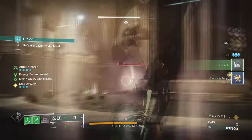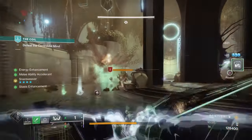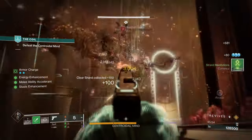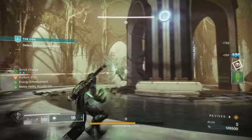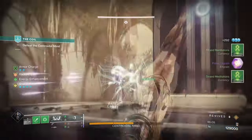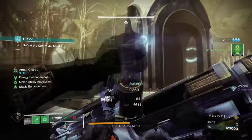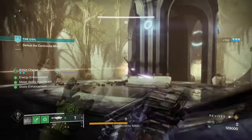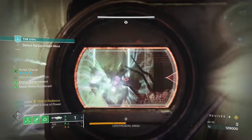Having an all-encompassing build like this is great for clearing content fast and efficiently, and does not require a complex thought process for remembering certain fragments at all times. Its clear ability to stop large groups of enemies in GMs makes it a great add clearing build for the already powerful Strand subclass. Overall, Wishkeeper is a fantastic exotic for how simple it is, and it's this simplicity that makes these builds synergize so well for endgame.